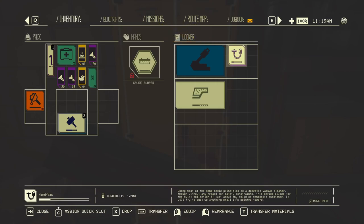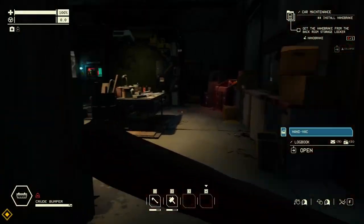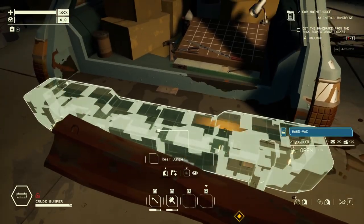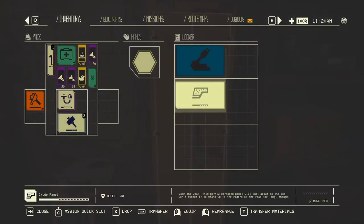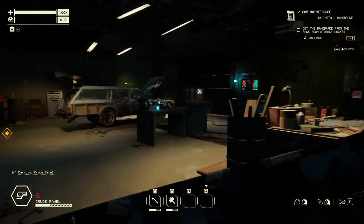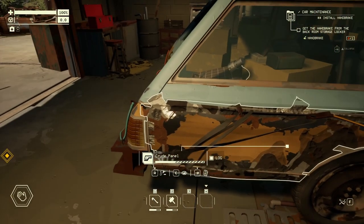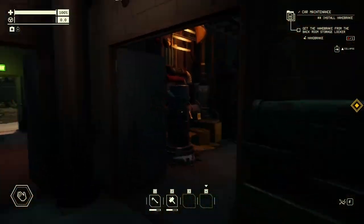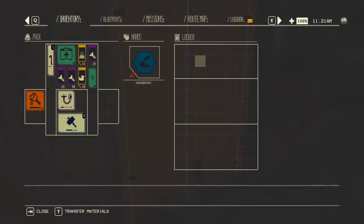The hand vac can suck up a lot of stuff — it can get any solid or semi-solid substance. It will try to suck up anything small it's pointed to. Let's get this bumper on. And I do need that crude panel because I don't have any. Let's get that on there. That is a crude thing and it was damaged. And we have a hand brake.